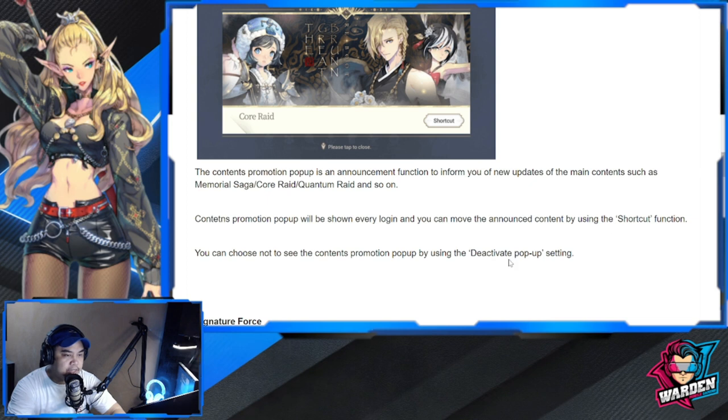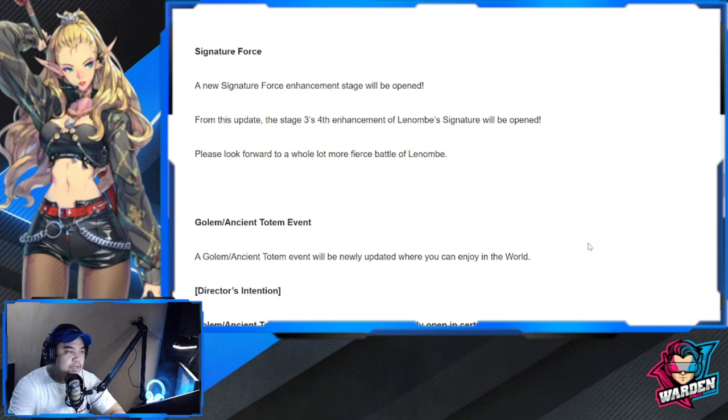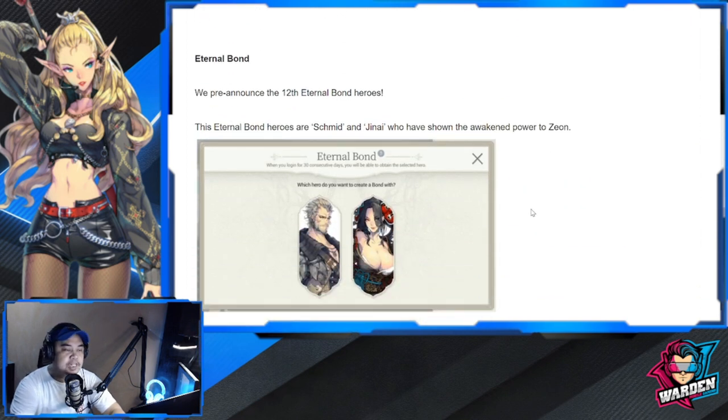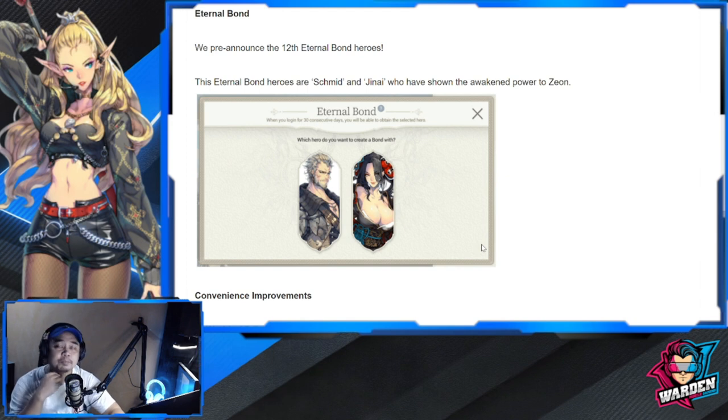There's a shortcut function and a deactivate pop-up setting. For Signature Force, a new enhancement stage is opening — stages 3 and 4 for the Number Signature will be unlocked. Greenland has already had its new stages, and Number Golem Ancient Totem event is dropping soon. For the next Eternal Bond, it's going to be Janai and Schmidt. I have both already in full, but I'll probably go for Janai since her Signature Force will open up soon. Schmidt is also good as many players use him.